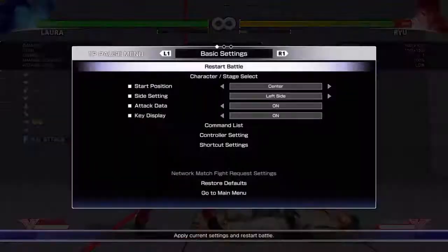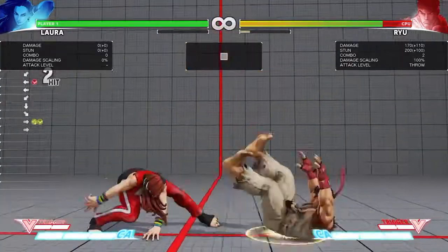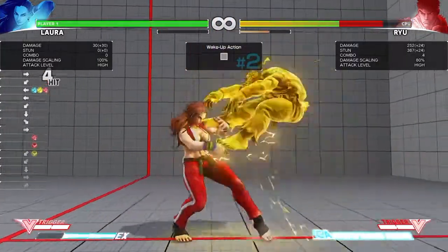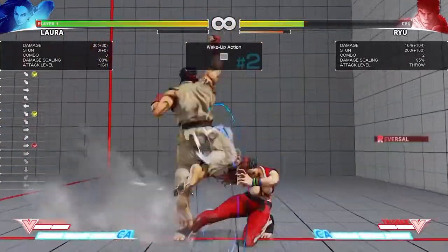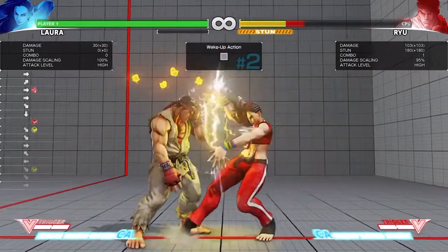I don't know why I did that — that's meant to be a command throw. And here we go: whiff crouching forward into jump. It's a standard Laura punish combo with mix up into command throw, into whiff forward into jump. It's a stun — standard stun finishing combo.